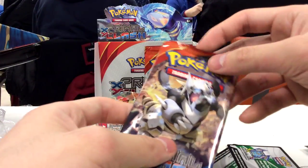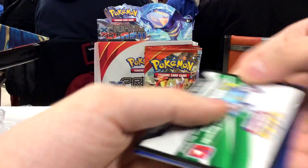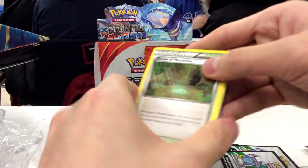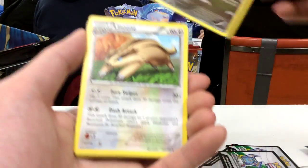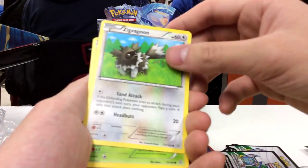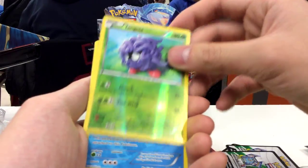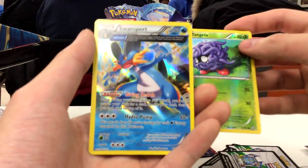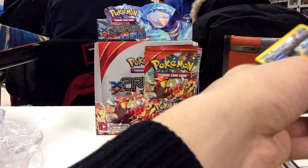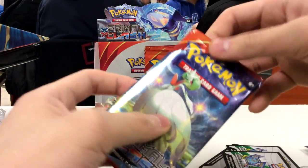Hopefully we get two EXs in these last two packs. Here's a Mega Aggron pack. We got three EXs so far — one Full Art. So we have a Shrine of Memories, a Vibrava, Linoon, Funnelby, Weedle, Zigzagoon, Shroomish, Spheal, a Tangle Reverse Hollow, and a Hollow Swampert Half Art. Really, really nice — let's sleeve that up. It's not an ultra rare, but the most expensive Half Art.